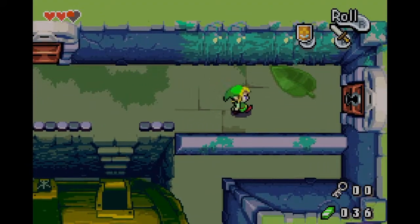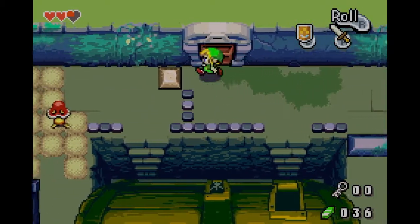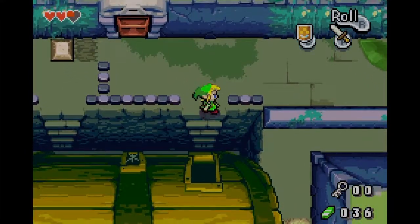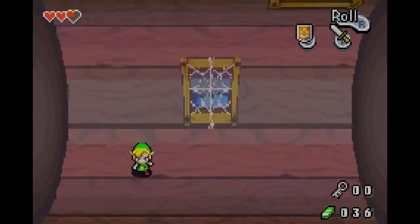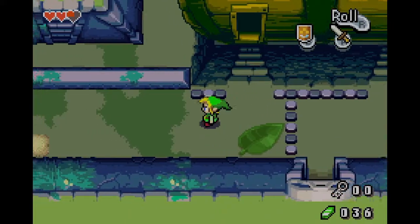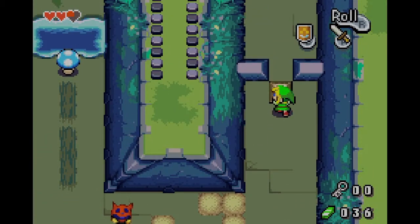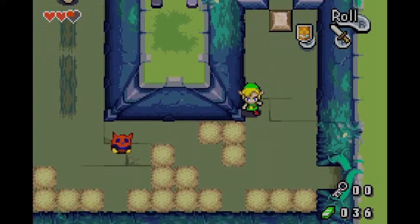That's how you get up there but you need a key — too bad. Try pushing the block. That didn't do anything. Try going back in the barrel again — maybe try the bottom left, there should be a way to access that. That's so cool. One of the things I liked about this game is there's just more creativity with interactions with the world.